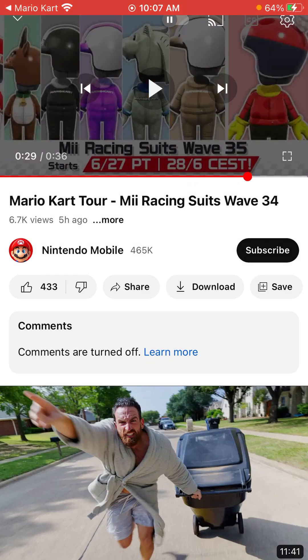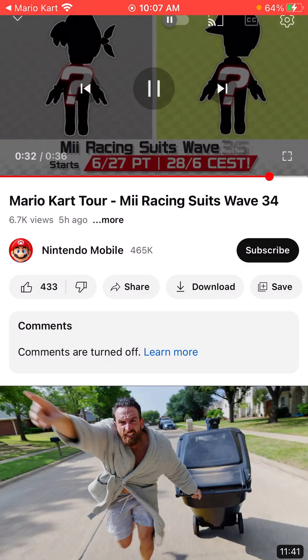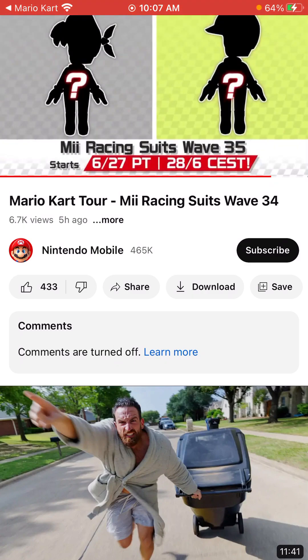Let's look at the new Mii suit that's going to be coming out. It looks like it's one of those dry bones fish from Wario Shipyard — I forget what those are called — but it looks like it's going to be one of those. And on the right it looks like a lemon-lime Mii racing suit or something like that, probably just a color variant. So kind of interesting.